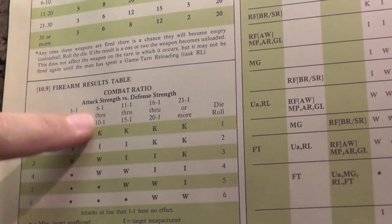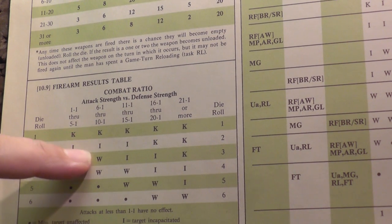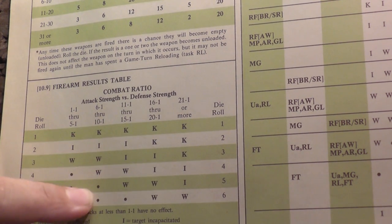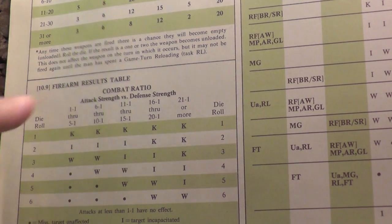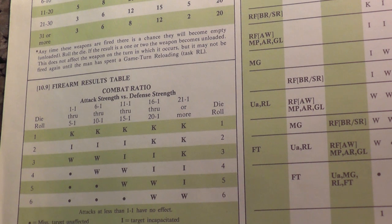We're on this column here. If I roll a one we get a kill; then there's incapacitated, a wound, and a miss. Unfortunately — or fortunately for the team voting on the play-by-poll — I rolled a six, and that is a miss. What we also need to do is see if we ran out of ammo, and that would really grind my butt if that happened.